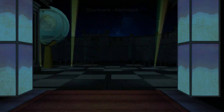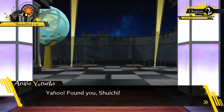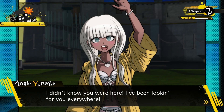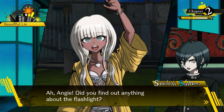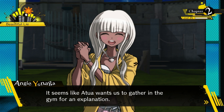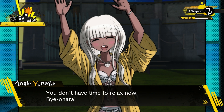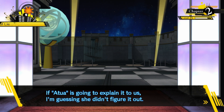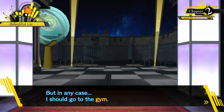Leaving the casino causes a scene: Angie finds Shuichi, saying she's been looking everywhere. She says she finally figured out the flashlight — it seems like Atua wants everyone to gather in the gym for an explanation. So I guess we have to go to the gym. If Atua is going to explain it, I'm guessing she didn't actually figure it out herself, but in any case I should go.